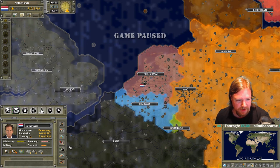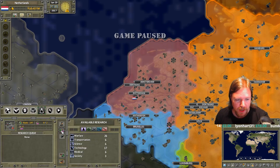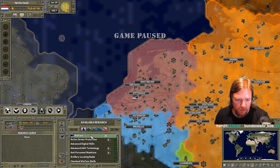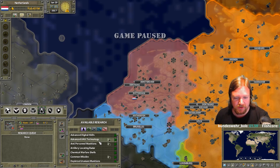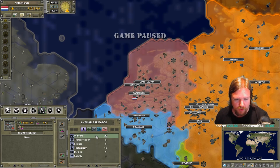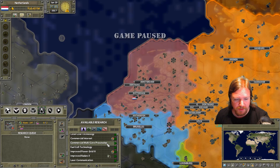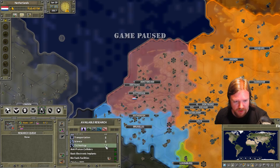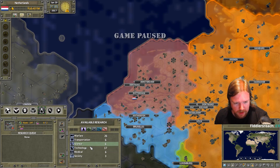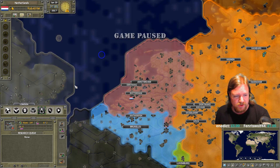We also have military strength, and the Dutch are an extremely small but extremely elite force. We have a lot of special forces type troops, but nothing beyond that. Technology does have a very large part in the game. There are a lot of different technologies — for the warfare techs alone we have 26 different technologies. We probably won't care too much about the warfare ones, since we're going to be playing a pretty peaceful, pretty economic game, depending on what happens in the world. Then we have medical, societal, and different technologies like that.